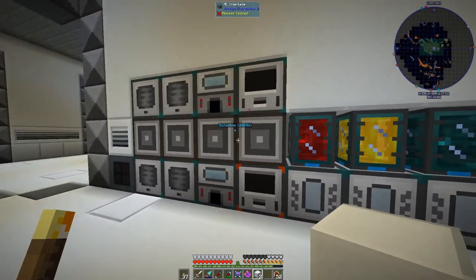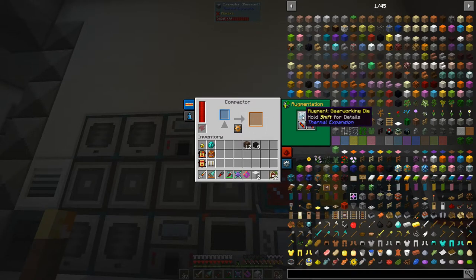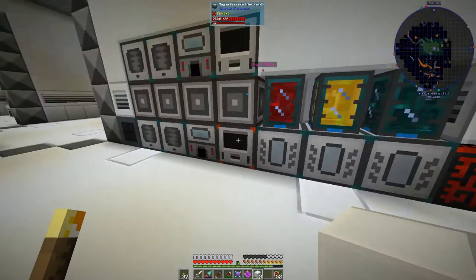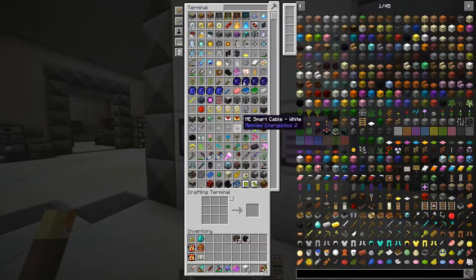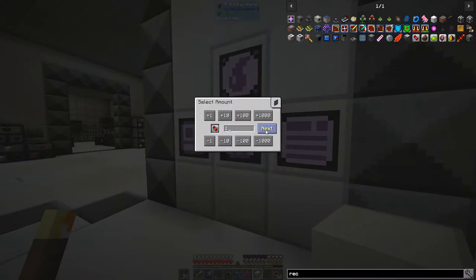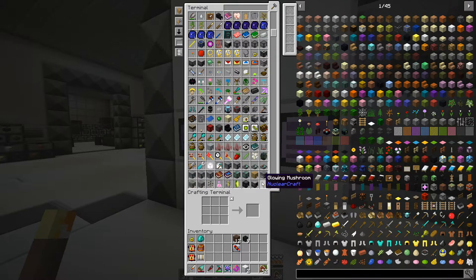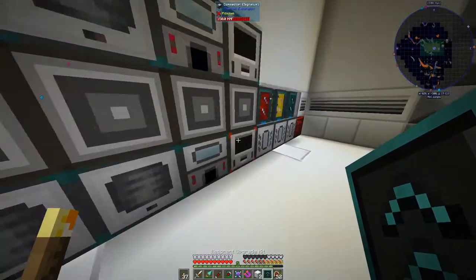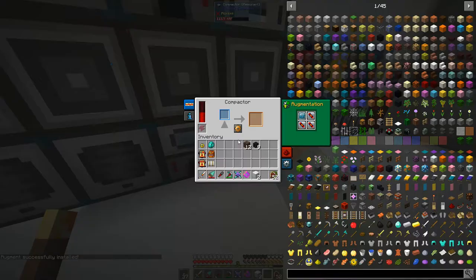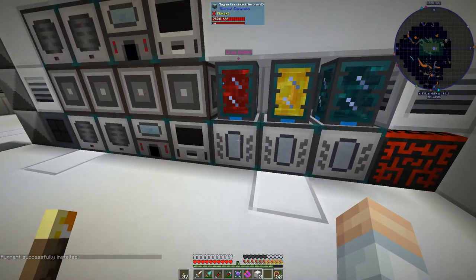We've got compactors making gears — both set to gear mode, which requires a gear working augment. This one isn't at full resonant yet, so let's make a resonant upgrade kit and an auxiliary reception coil. We'll upgrade it so the compactor can hold more RF and run a little bit quicker.